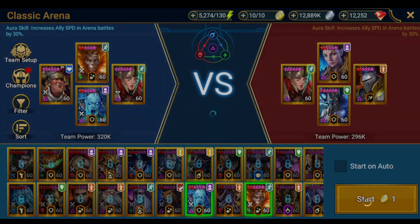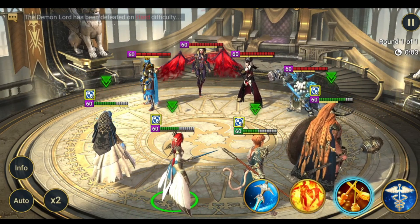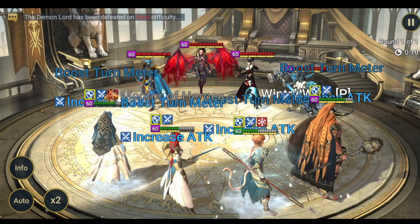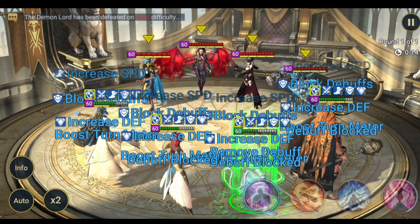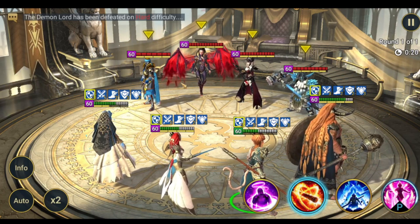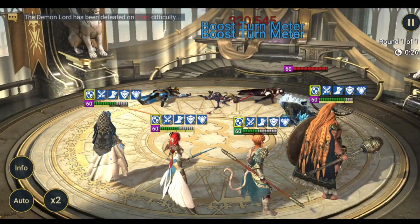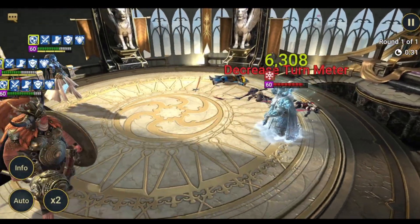Now let's jump to the arena. We start with the fast team setup using Sify to avoid getting frozen. Arbiter went slightly ahead but Sify removes the freeze with her passive — perfect. The squishy champion here is Baron, so we target him. 254k — we killed the whole team, and now we just finish off Tormin.